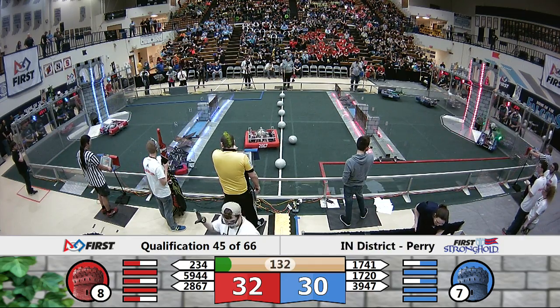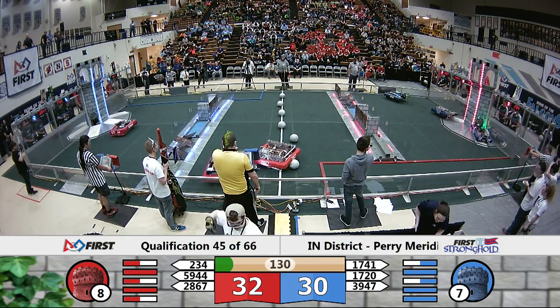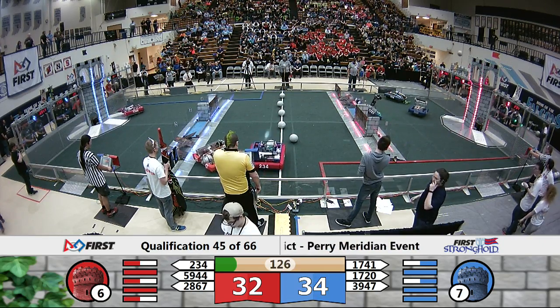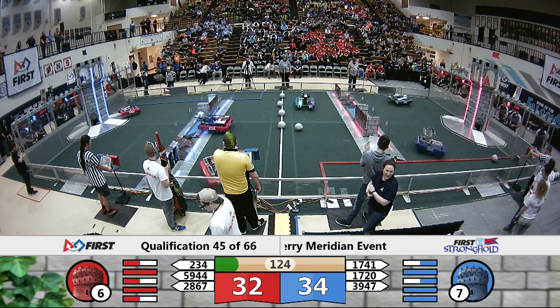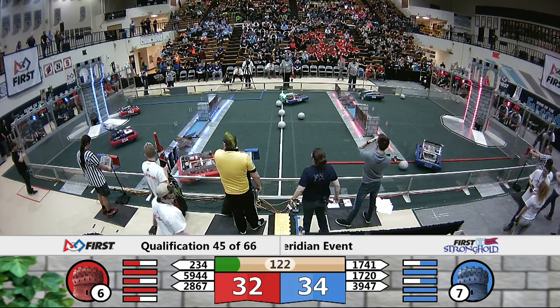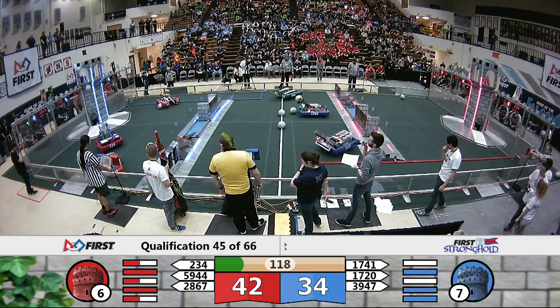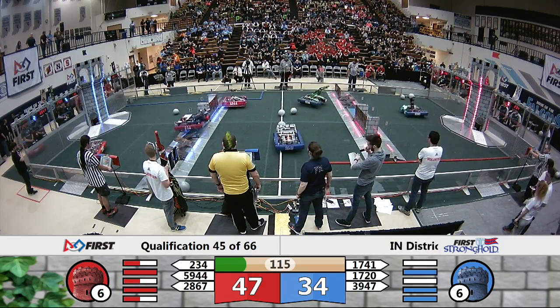The vents smack into the driver's station. And there they go, dumping a boulder in that low goal of the tower. Last Crusaders also putting a boulder in the low goal of the tower — that Red Alliance tower — now down to just six health. Cyber Blue wants to match that on the Blue Alliance castle, and they do so successfully.